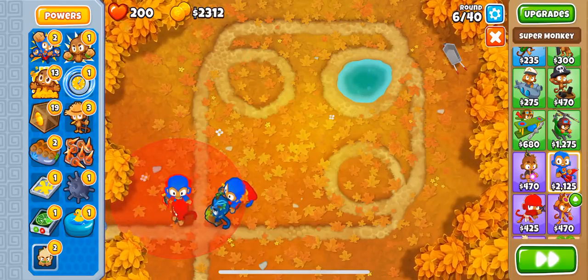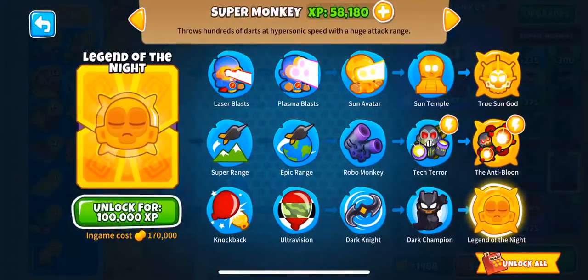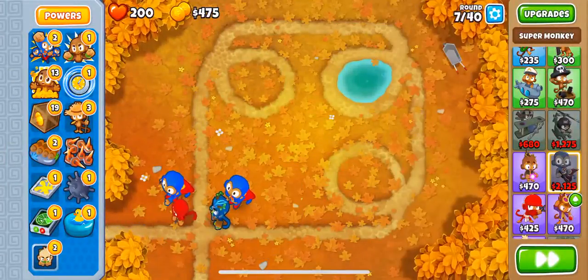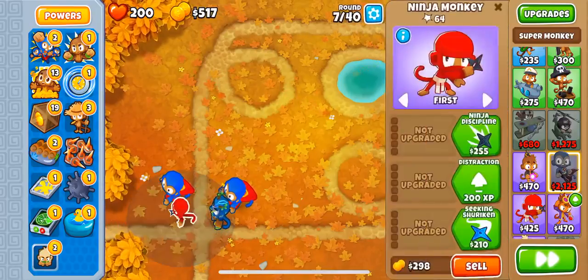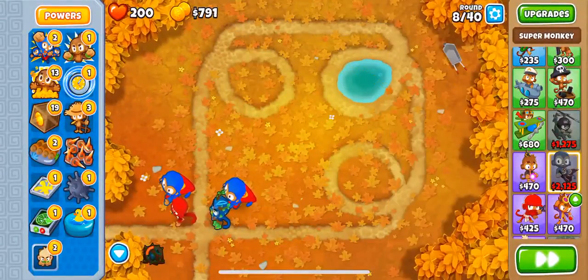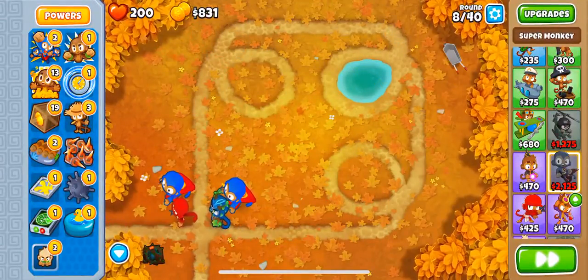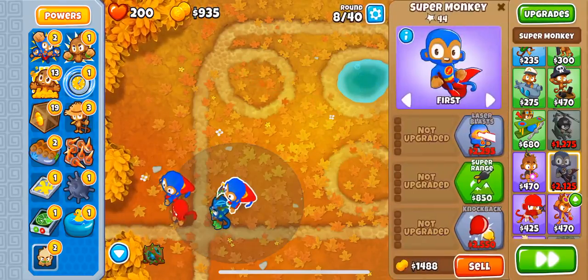Basically, right now I'm getting some XP per round, and with just two Super Monkeys I'm getting twice as much. The Super Monkey one is actually the hardest to do because it requires a lot of XP. But stuff like the Ninja, you can just put a bunch — the Ninja costs just 400, and 400 is really easy to get. We're just gonna speed it up and wait, and see how much experience we can get.